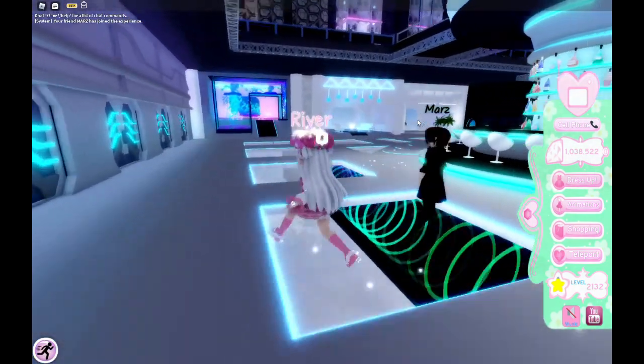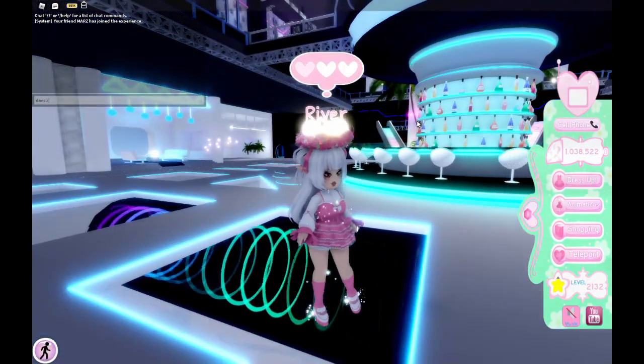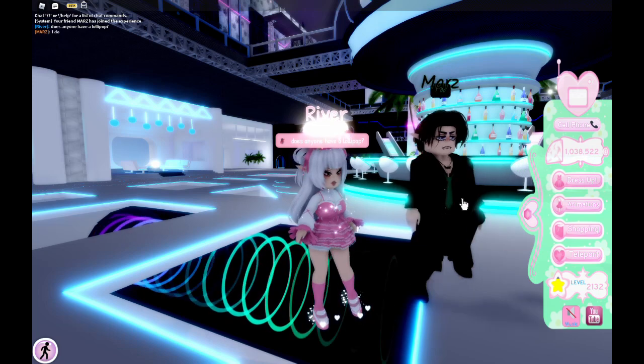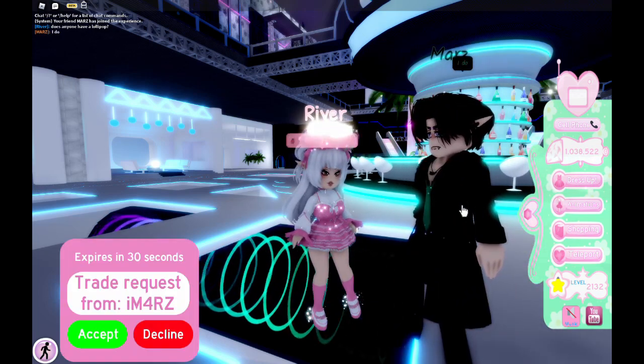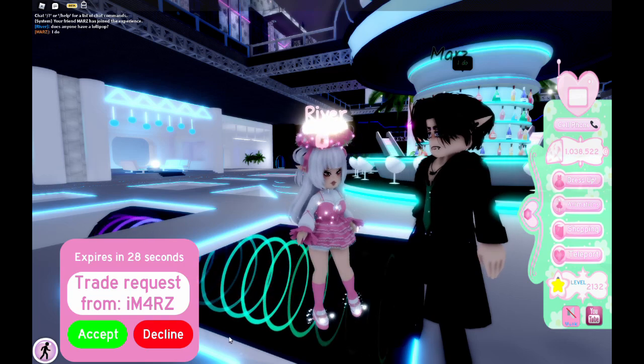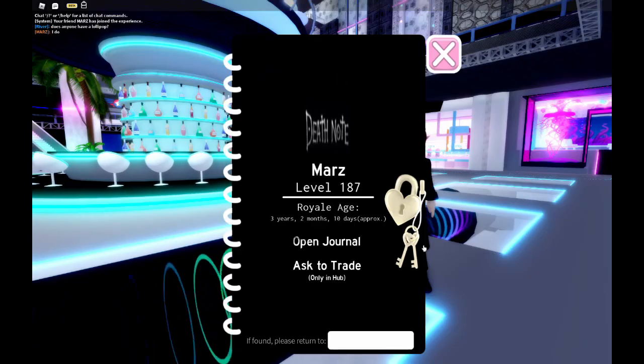Let's get to how to actually trade. If you're looking for certain things, you can just ask if anyone has that item in the chat, and usually if someone is trading it, they will send you a trade request. If you get a trade request and want to accept it, just press the green accept button. If they don't send you a trade request, then send them one by clicking on their avatar.